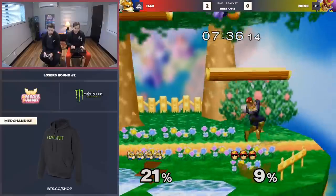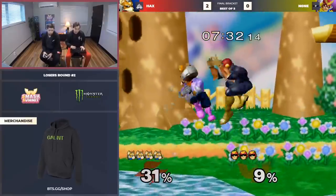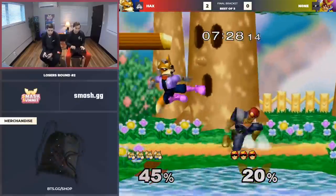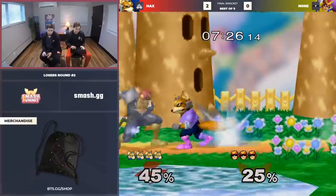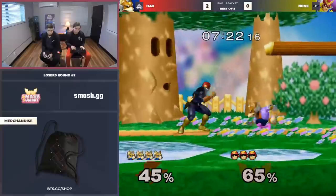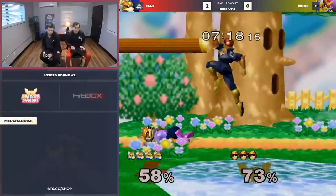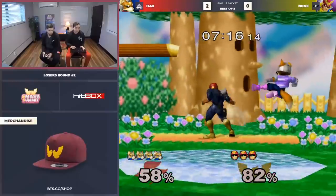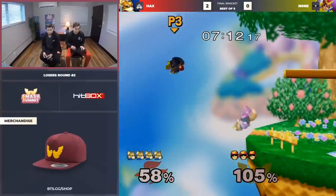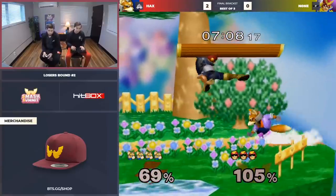Hbox was saying the same thing — he tends to, when he goes down by enough, he starts panicking. That was said in the context of the None vs. Hbox matchup against Puff — he goes for more desperate stuff. There's a lot of matchups that None can combo — he's actually like the reverse 3-0 master. He's so good at that, but not against Puff. The thing about Hax too, and what's making this difficult for None, is Hax is kind of the master of straight hit conversions.